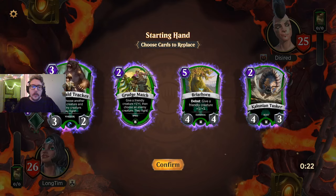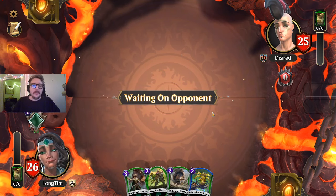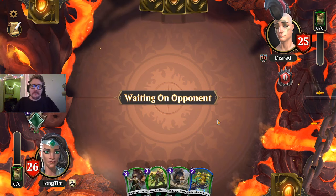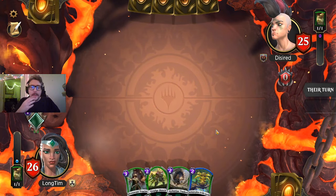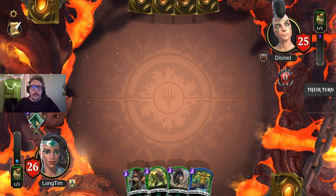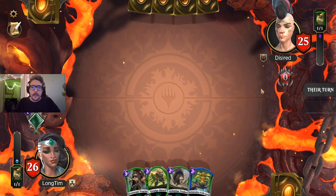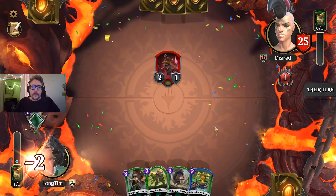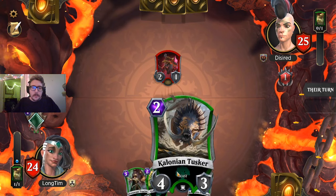Two-drop's good, Grudge Match is good, Tracker can help. If we could find another two-drop, this hand would be perfect. And there it is — really what it is, is we have a lot of two-drops in the deck. They're on the play, let's see if they can pressure us early. If they don't have a one-drop, I'll probably just run out the upgrade. If they do, I might be incentivized to play one of our two-drops using our empty mana gem. They're running Woodland Hermitage — definitely a lower curve, playing cards like Raging Goblin. I'm going to run out the Tusker here.